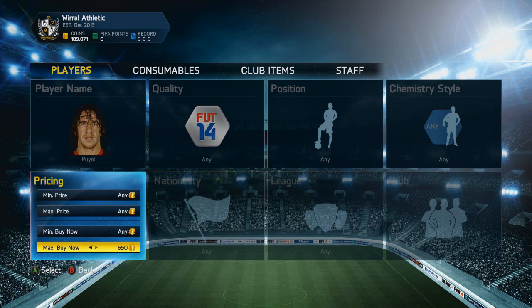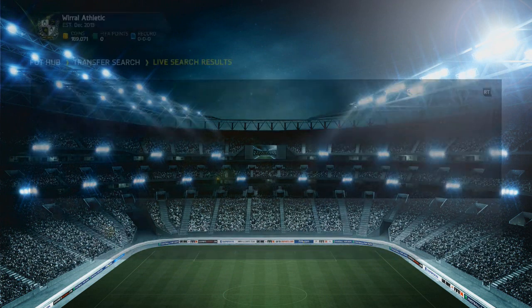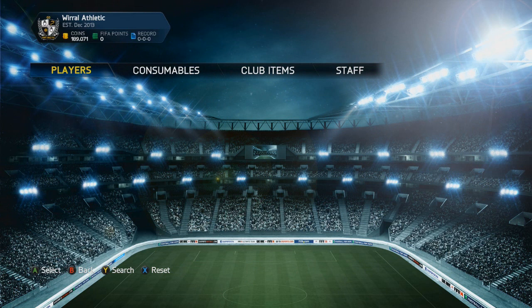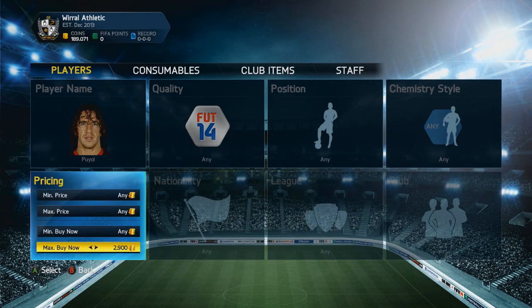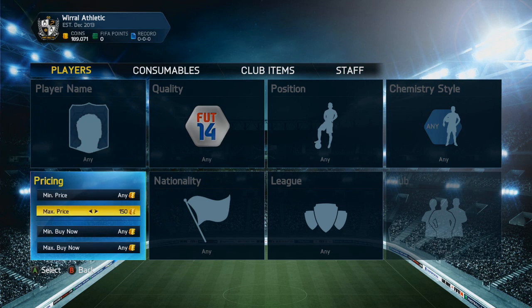He's actually a legend, I really like Puyo in real life. Let me see what his buy-now price is. He is very cheap — let's say he's 1,600 coins. What I would do is basically just fill in a maximum price of 1,000 coins.